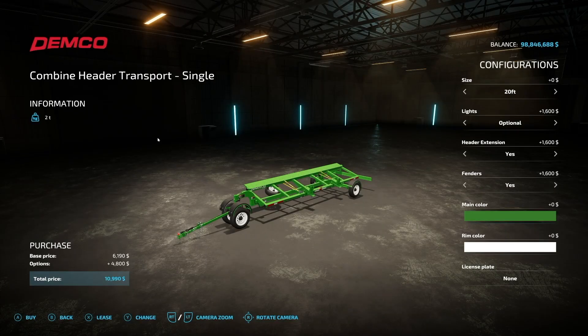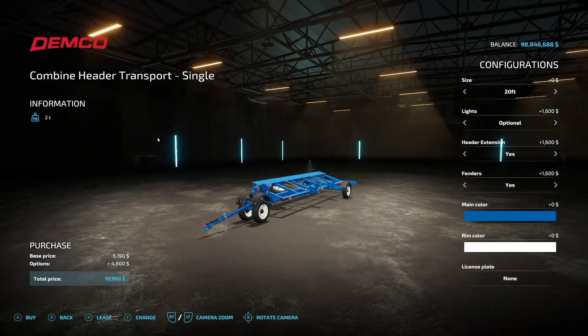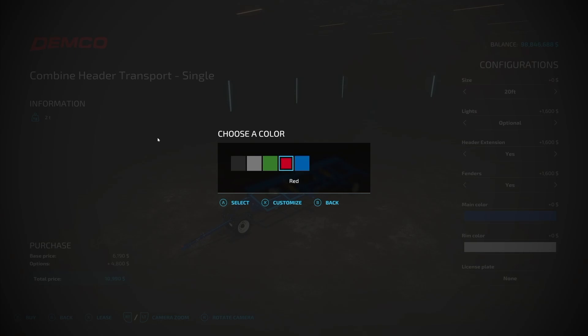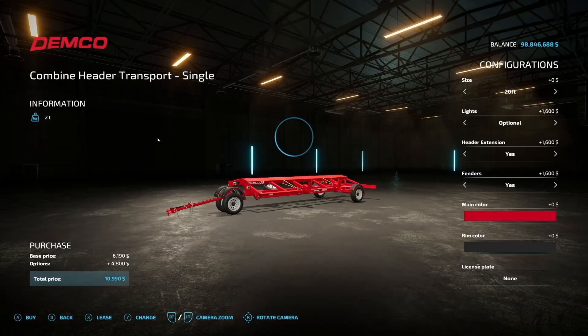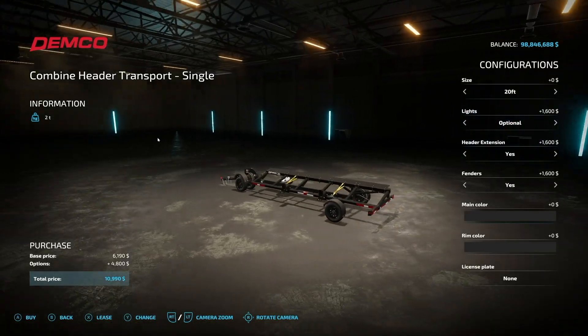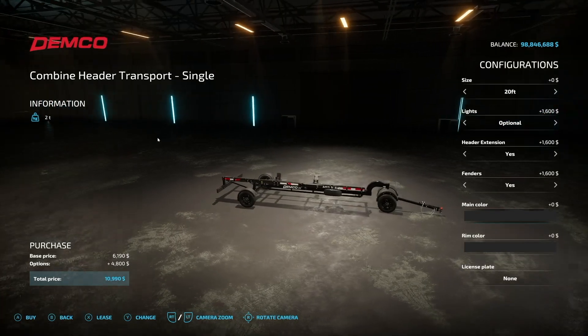You've even got fender options, which should keep your wheels nice and protected. For colors, we have black, gray, green, red, and blue — they're keeping it realistic with real-life color options. Then for wheel colors, we have white, gray, base game gray, and black. Obviously we can't have every single color combination, but that's totally okay — worst case, just go all black, it looks good.